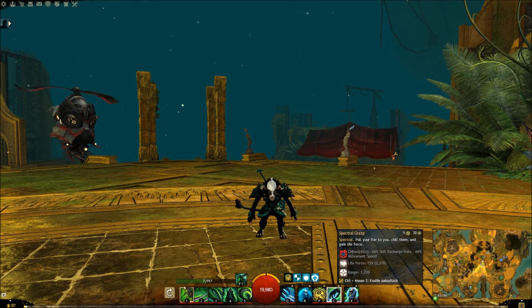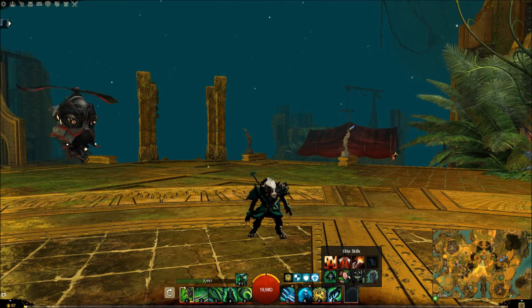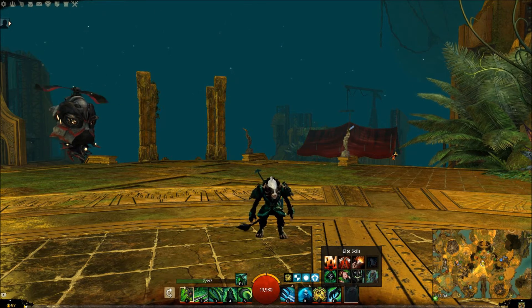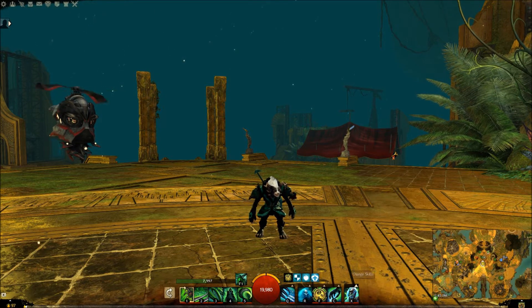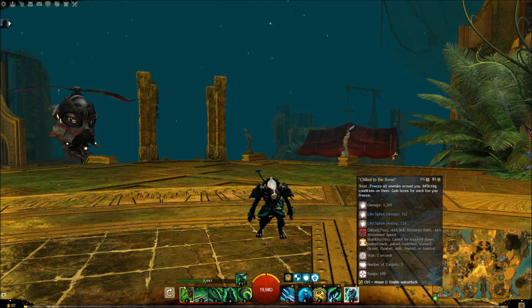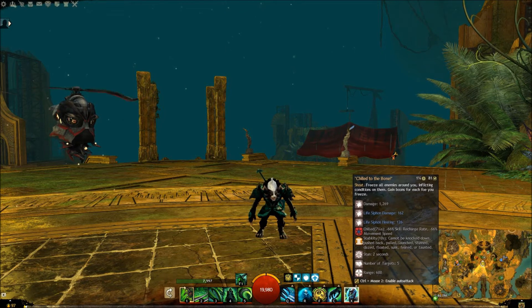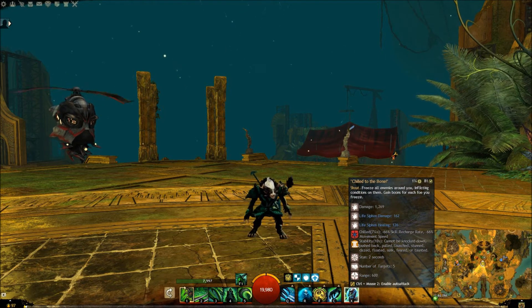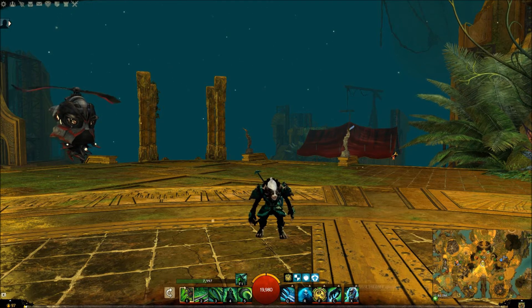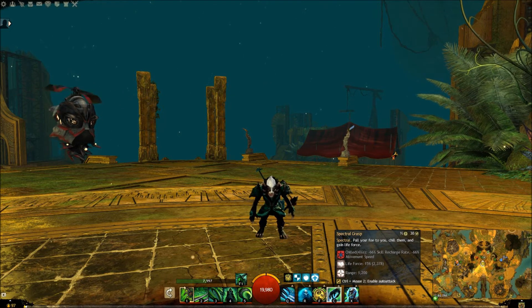Spectral Grasp and Chill to the Bone are for CC. Some of you might have tried breaking bars with Flesh Golem. I prefer Chill to the Bone just because this enables you to do a stun that also stops nearby seekers from getting onto you. So it has a sort of double utility to it, which is kind of nice. It also inflicts Chilled, which is important for tanking. And this skill does a lot to break the Break Bar, so that's a very nice skill.